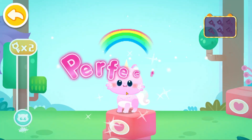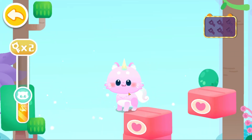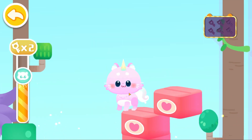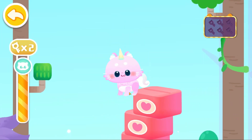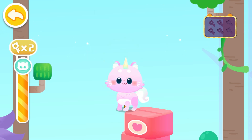Tap the screen and help the kitten elf jump onto the box. No worries. Try again. Keep going. Tap the button and try again.